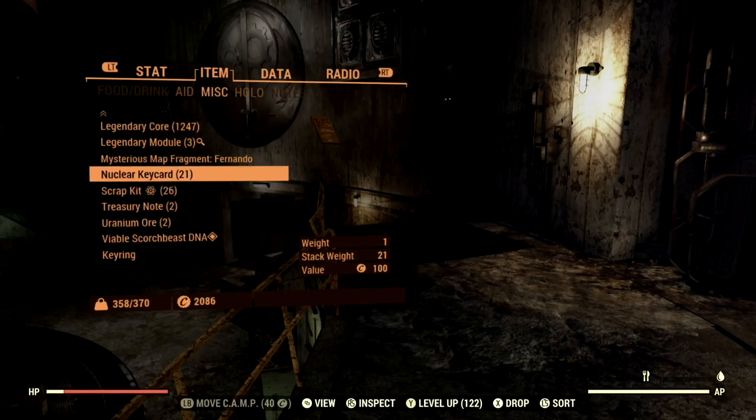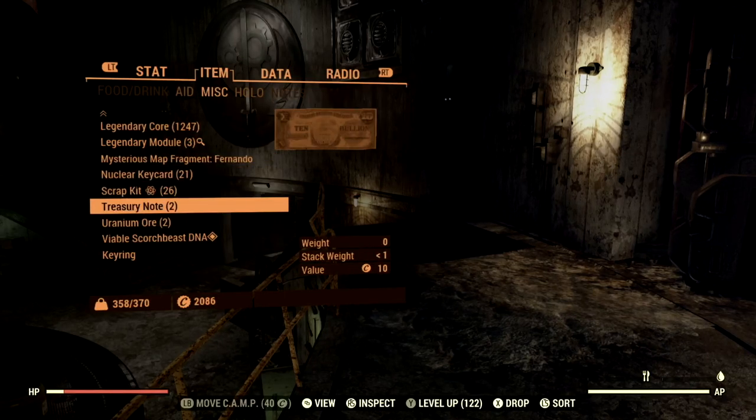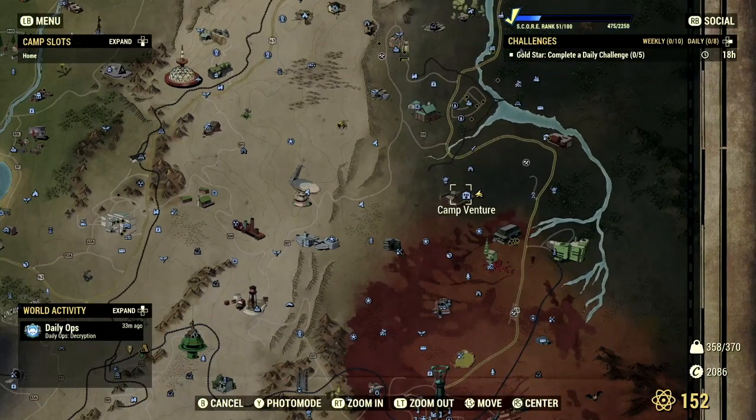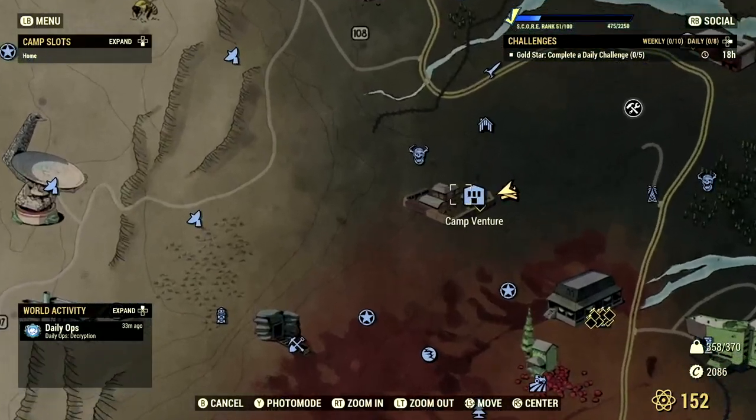But if you're not friends with the Brotherhood, I'll show you method two on how to turn these things in and still get the rewards. Alternatively, if you hate the Brotherhood, you can head over to Camp Adventure, which is located right here in the Mire.